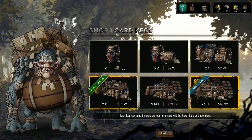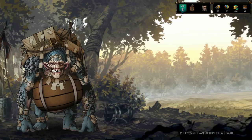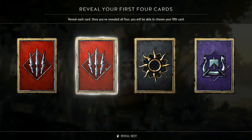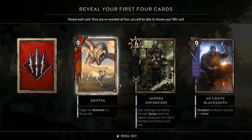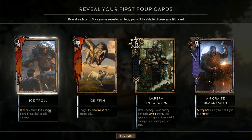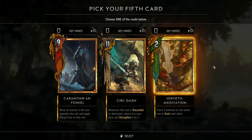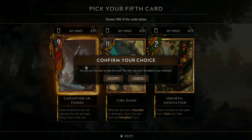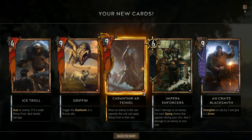We actually have enough for one more keg — let's open it! Oh, we got two monster cards — we're opening them last. Another Pair of Enforcers and Crate Blacksmith. Griffin — trigger the death wish of a bronze ally, not bad. Ice Troll — duel an enemy; if it's under Biting Frost, deal double damage. And another one — force two enemies on the same row to duel each other. Move an enemy to the row opposite and apply Biting Frost. That's really good with everything we have triggering Biting Frost. What a beautiful monster card haul!